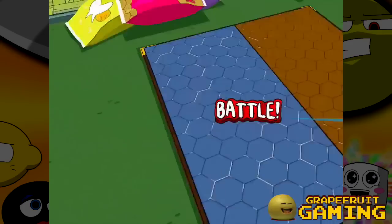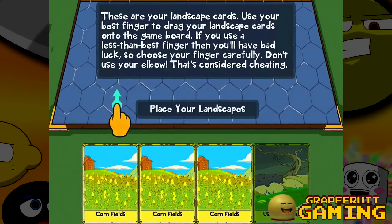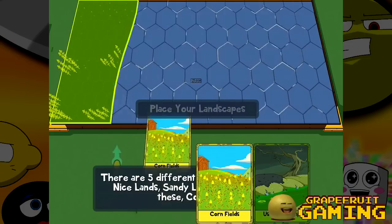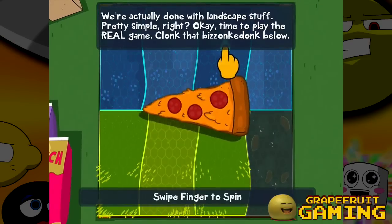Finn. Yes, we get it. It's time to battle. These are your landscape cards. You use your best finger to drag your landscape cards onto your team. I don't have any fingers — I will use the magic of my mind. Don't use your elbow! I don't have an elbow either. Let's just move this over here. Cornfield, cornfield, cornfield, and of course a useless swamp. You're actually done with the landscape stuff. That's pretty simple, right?